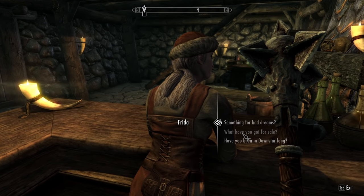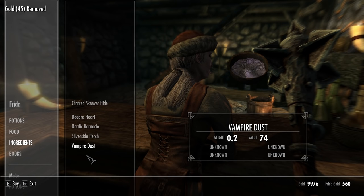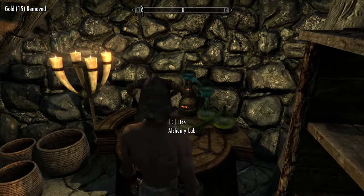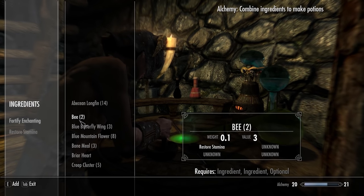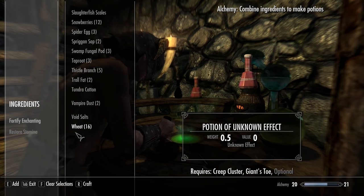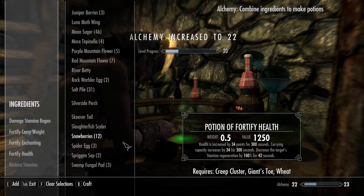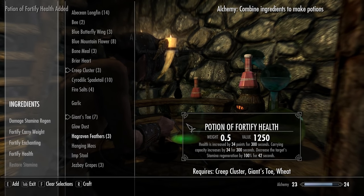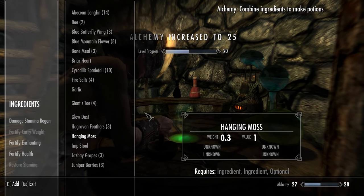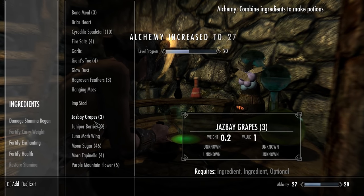So grind out a bunch of alchemy stuff. Check this out — this is the most expensive pot you can make. It is Creep Cluster, Giant's Toe, and Wheat. Look at that — $1,200 a piece. And you can just crank these out and you're going to level up really quick. Basically every time you hit one of these you just get levels — very fast, very easy way of doing it. I would recommend not doing it unless you have all three, because otherwise you're just going to waste a bunch.